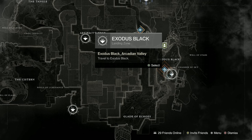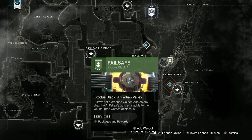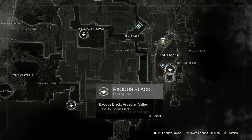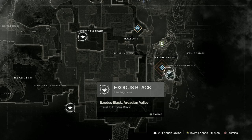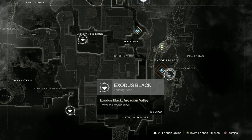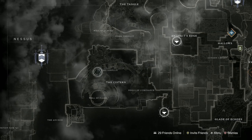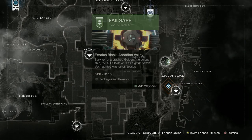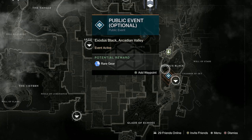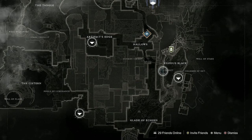Then I go to Nessus — this week the Lectern of Enchantment nightmare bounty is to kill Nightmares on Nessus. I come here and pick up Failsafe's bounties. Note: sometimes you won't be able to access Failsafe — come to your map and reload the checkpoint. I've never had to do it more than twice. Then I go straight to the lost sector here because it's straightforward. If it's kill Fallen I kill them first, if it's get caches I do that next.